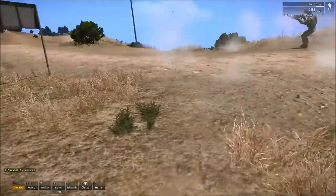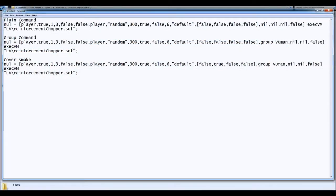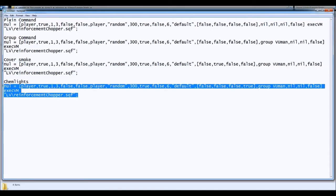Now let's make things more interesting. So let's make chem lights. We're gonna copy this again, paste it. We're gonna change the smoke cover parameter back to 'false' — so that means no more smoke — and change the chem lights parameter to 'true'. Let's go see the magic. Copy this and put it in the game.